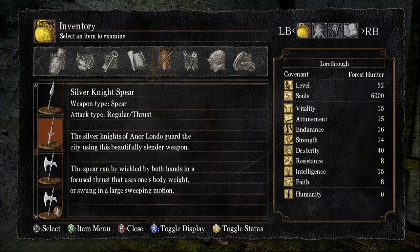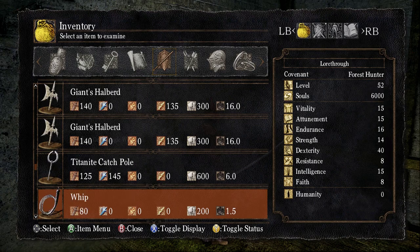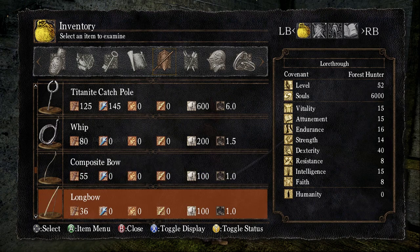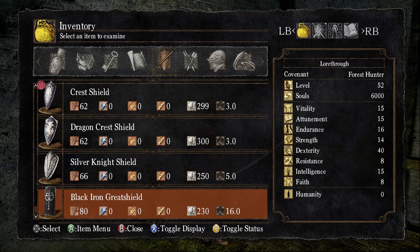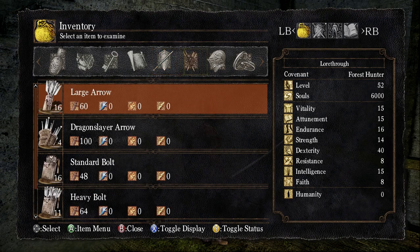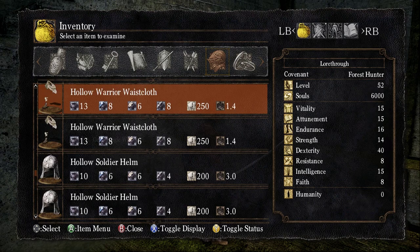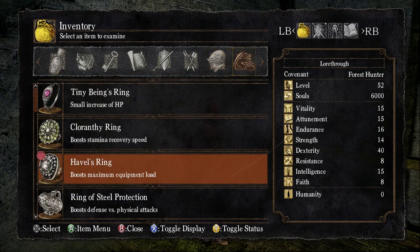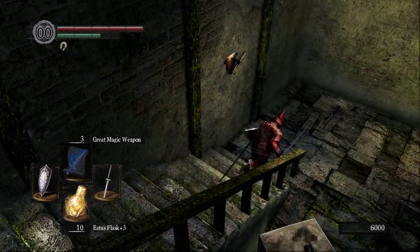We got the Silver Knight's Spear — the Silver Knights of Anor Londo guard the city using this beautifully slender weapon. The spear can be wielded with both hands, focusing thrust that uses one's body weight, or swinging in a large sweeping motion. I got a bunch of Giant Halberds too. I don't think we got any new armor or a new ring — I got a bunch of Baldur armor but we already had access to that.